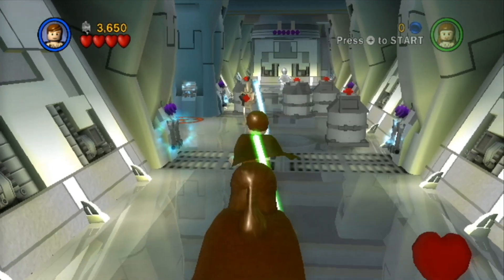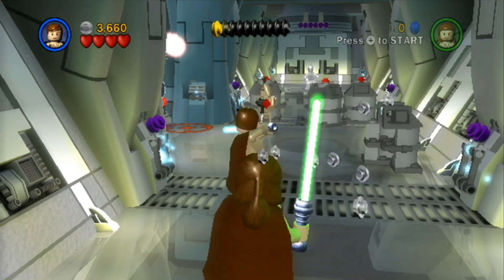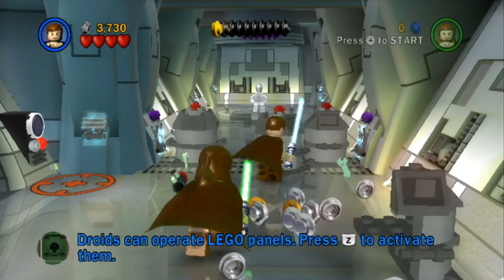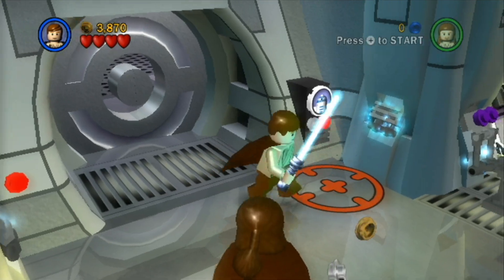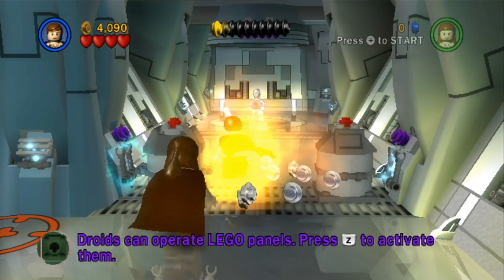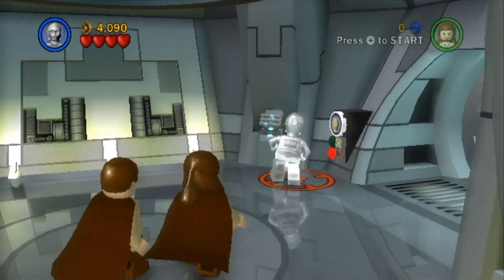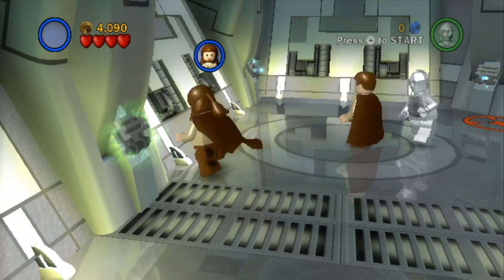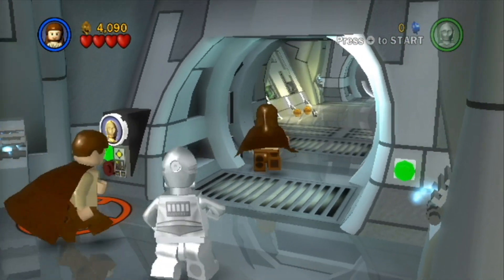I'm trying to reflect the laser back at the droid. I can't angle it, so we can just take them out — that works too. Some of the side stuff you have to do on free play, because right now we don't have R2-D2. All we have is this silver C3PO guy — TC-14. So we can actually activate this door with him. Whenever you see a picture over here, try to find this character, then they can actually open up doors and stuff for you.